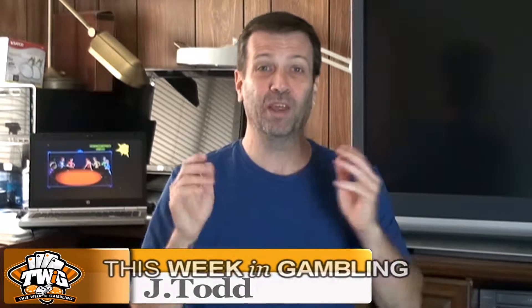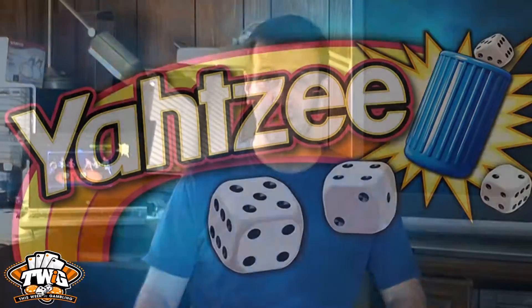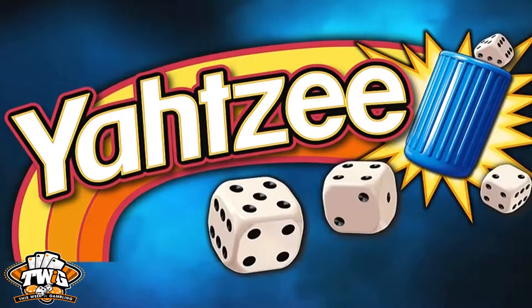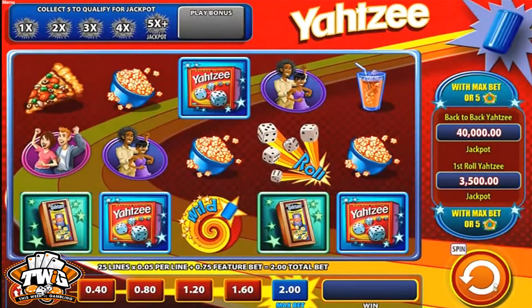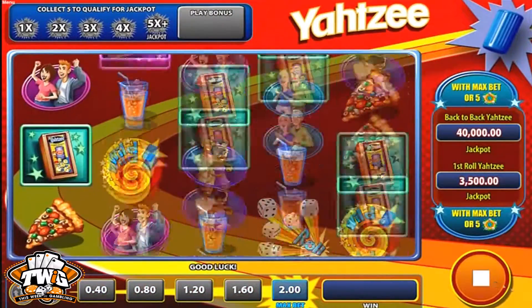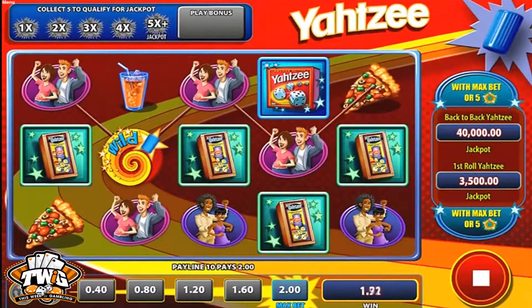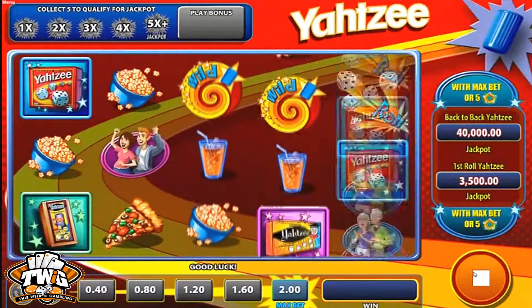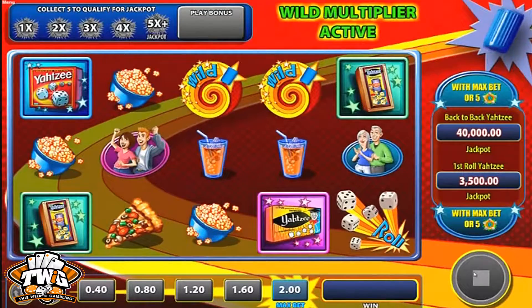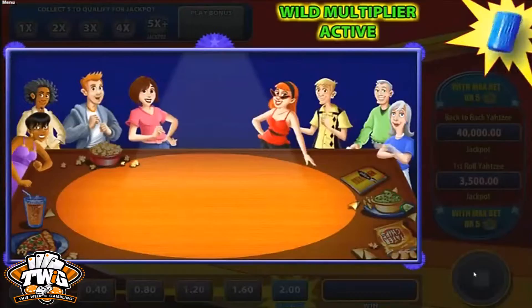Players, it's time to put a fresh spin on an old favorite with Yahtzee from our friends at Scientific Games. This is a classically designed slot themed around the classic family game. It comes with 5 reels and 25 paylines, wild symbols, and players can save up their bonus triggers to use them whenever they want.